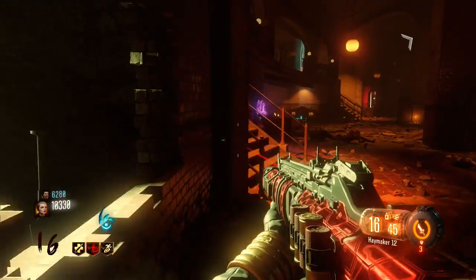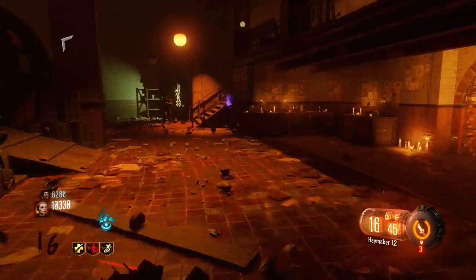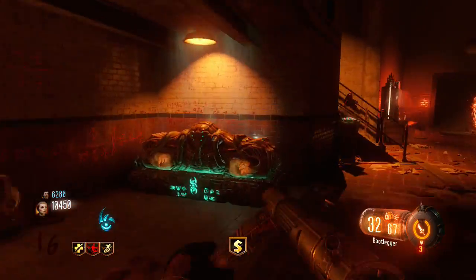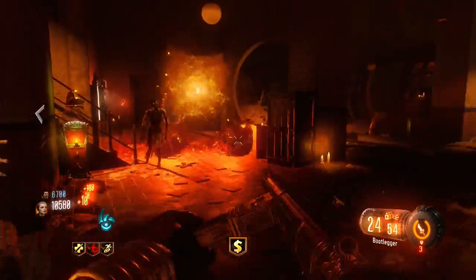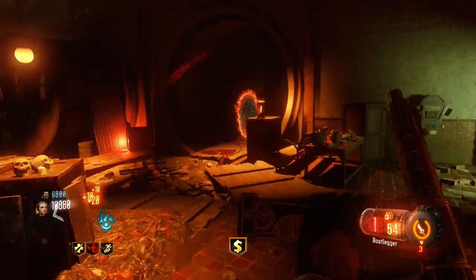They made Double Tap 2.0 — it's not officially called that but that's what everyone calls it, and that's what they changed it to. For Zetsubo No Shima, as you saw in the trailer, there's an underwater location where you can swim underwater and do a ton of crazy stuff. There are also going to be trees, vines, and different elements — maybe even a zipline. We'll have to see what they do.